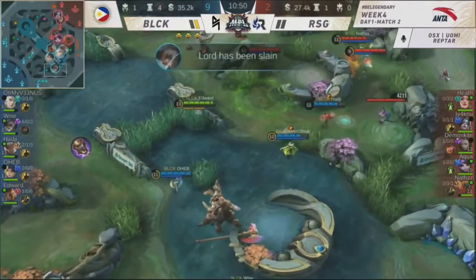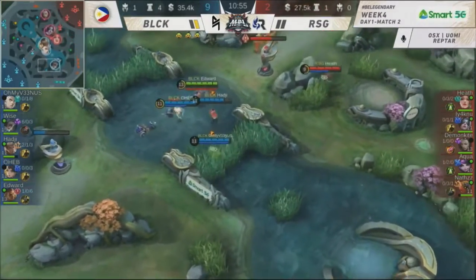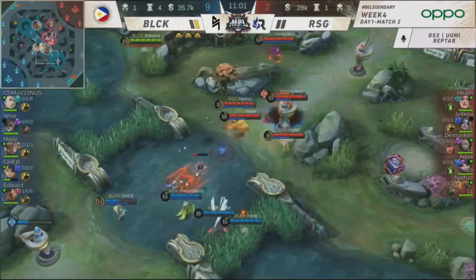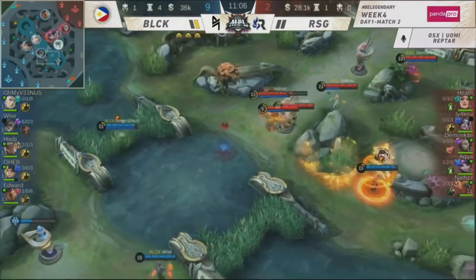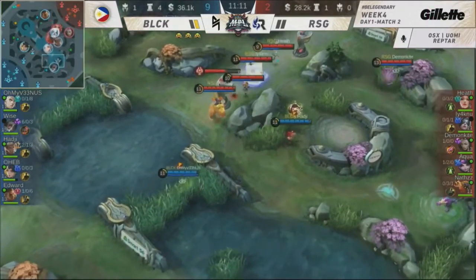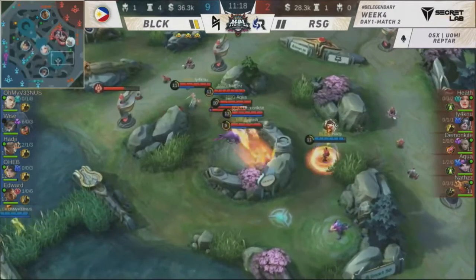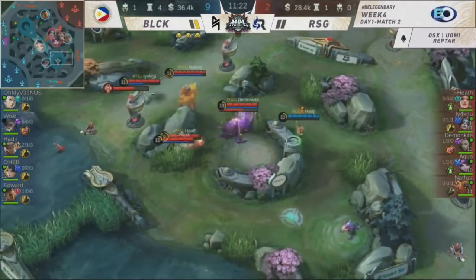Now the Lord is in the hands of Blacklist International — they can speed this game up further. They've already sped up to the point that Blacklist has better damage. What RSG could do is to try and kill the Lord as fast as possible the moment it spawns, limit the minions empowered by it. Because the moment you get one inhibitor down, Blacklist is just going to pummel it down again and again. Go for the neck — that's the key for RSG.